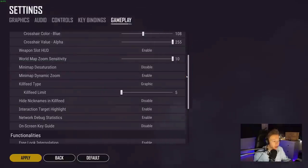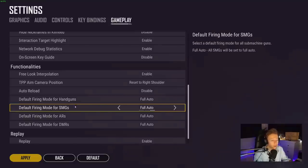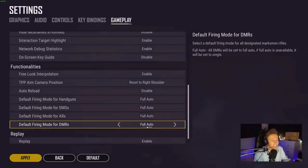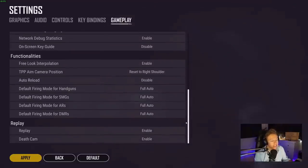The rest of these settings you can see for yourselves. My firing mode is set to full auto for all weapons — it's just nice to have full auto when you pick up a gun. Auto reload is set to disabled because I don't like having auto reload, though that's a preference. Thanks very much for watching — I hope you found this helpful. Don't forget to subscribe if you liked the video and I'll see you next time.